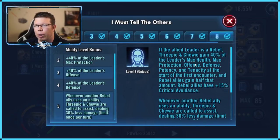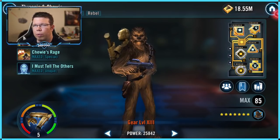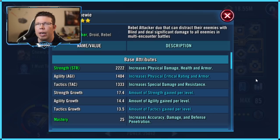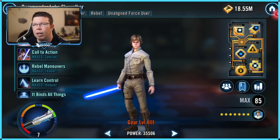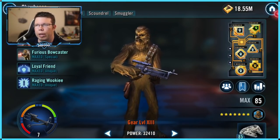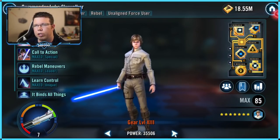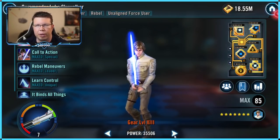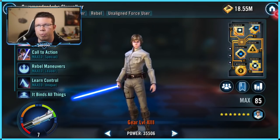Chupio takes 40% of the leader's health, protection, offense, and tenacity — keeping 40% for himself and giving out 20% to the rest of the rebels. If Luke has 100% tenacity, Chupio gets 40%, putting him at 150%. Luke gets another 20% and Chewie gets another 20%, getting Chewie up to 173%. Commander Luke is going to be at 220% tenacity when he's in his stance — it's pretty nice.